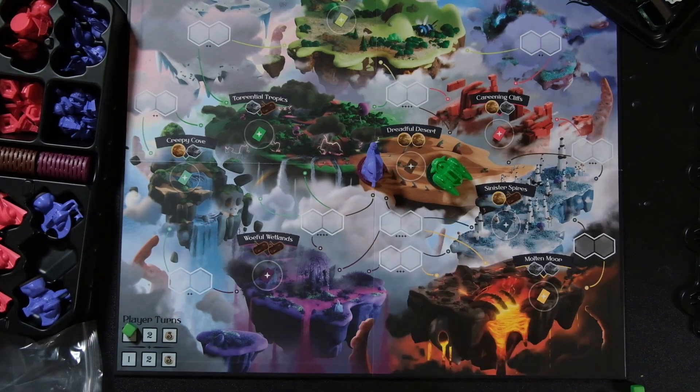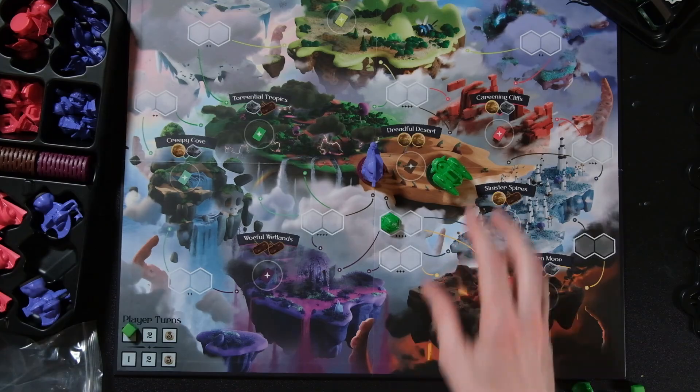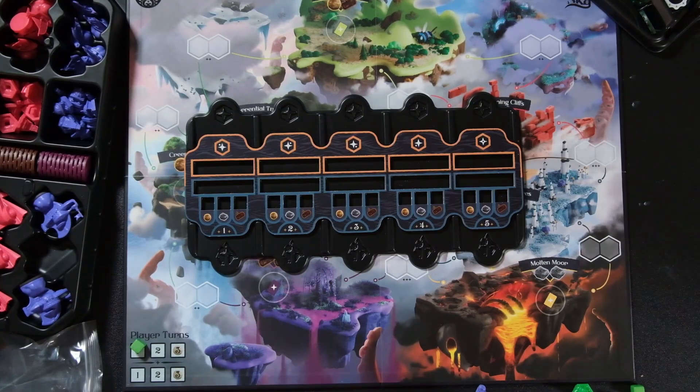If purple or green had a station adjacent there, they'd get an extra resource of their choice if two different resources were available. That's how scoring works at the end of the round. Now let's talk about the objective board.